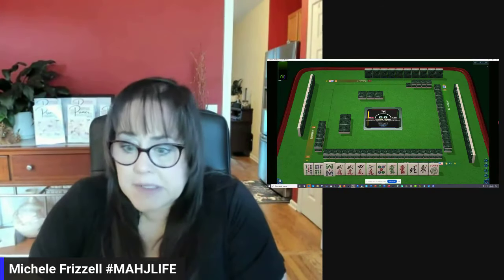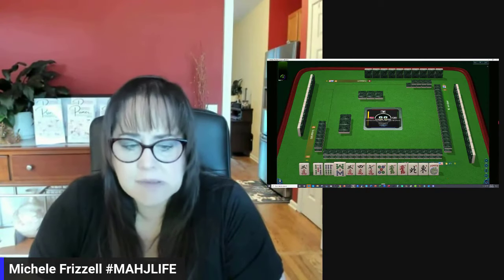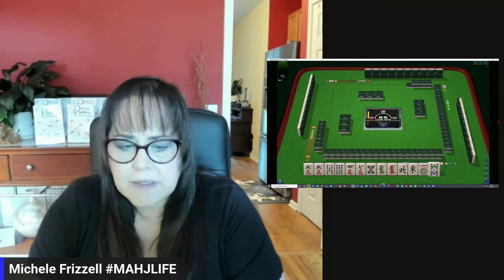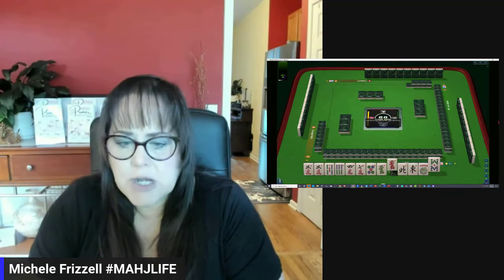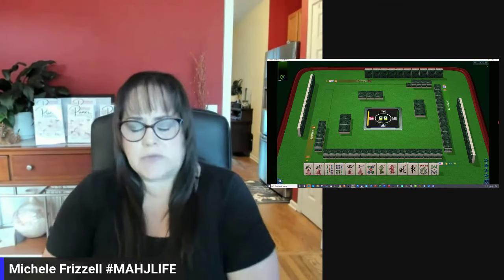Let's see what we can do with these tiles. Very quickly everybody's passing. We have a pair of threes — that's where I would start. Pair three, four, five, six, seven of some kind. Since we have no other threes, we could let the dragons go. Three, four, five, six is what we should focus on.